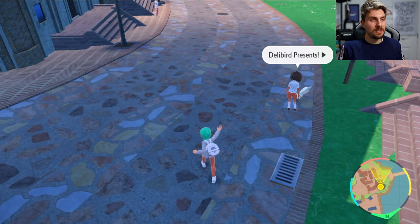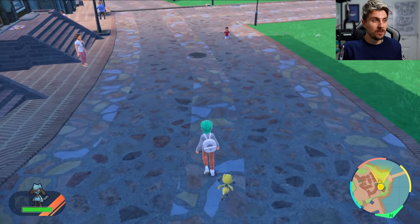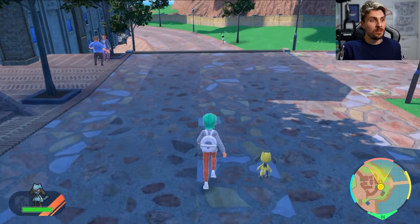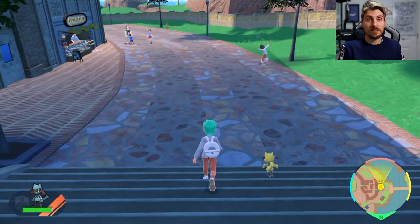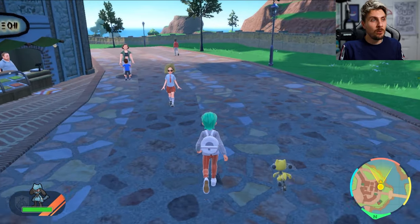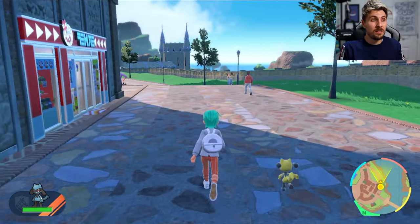One of the easiest ways to increase happiness is the Let's Go feature — the auto-battle feature. Just have your Pokémon walking next to you. Whenever your Pokémon is walking next to you out around the Paldea region, it will gain happiness. This is quite a slow way to do it, so it's not the fastest most effective method, but if you like a slow pace and you're not in a rush, it's a nice way to do it.